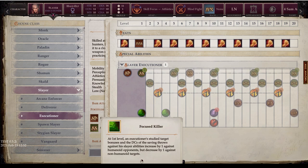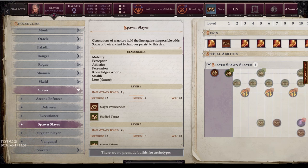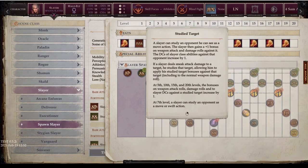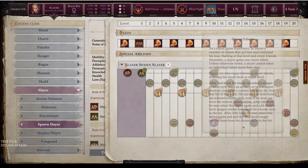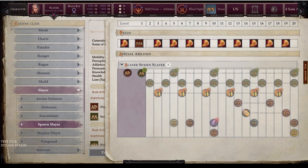Next is Spawn Slayer — generations of warriors who hold the line against impossible odds using ancient techniques. The Spawn Slayer retains normal Slayer proficiencies, Study Target progression, and the full range of Slayer Talents without giving anything up, including access to advanced rogue talents at 10th level. The full sneak attack scaling to 6d6 at level 18 is also unchanged.